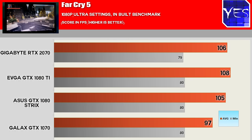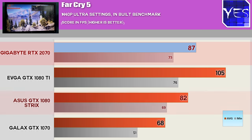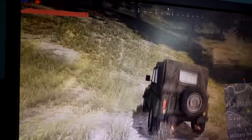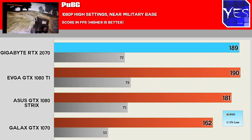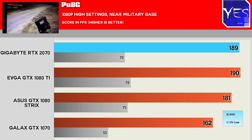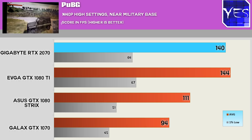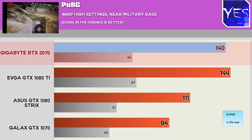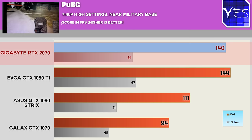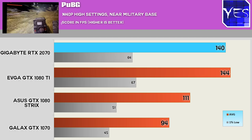Moving up to 1440p in Far Cry 5, we then see the 1080 Ti start to pull ahead of the 2070, and the 2070 gaining a comfortable lead over the 10 series cards. Next up, PlayerUnknown's Battlegrounds — at 1080p the RTX 2070, 1080, and 1080 Ti are near maxing out due to the CPU, so the CPU is the limiting factor again. Moving up to 1440p, we start to see a difference, and it was surprising to see the 2070 a lot closer to the 1080 Ti than to the GTX 1080. I believe this has to do with some optimizations for the RTX 2000 series cards in relation to PUBG, though I'm not quite sure.